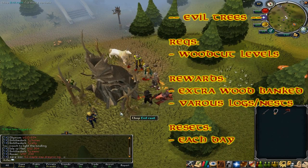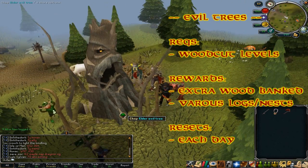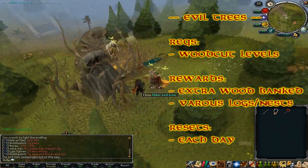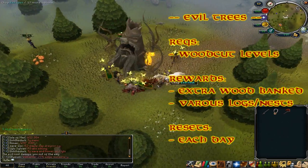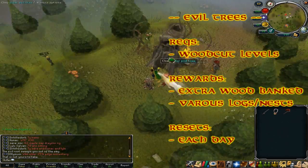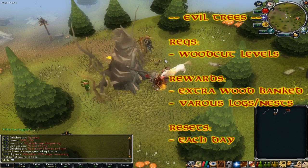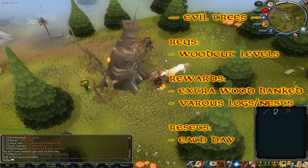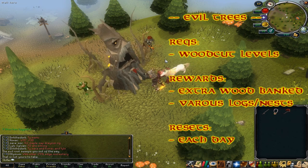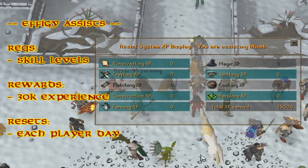Evil trees appear on Gielinor once every hour or two. You can discover where they are by chatting to a Spirit Tree and asking where the nearest evil tree is — it will offer to teleport you right there. The requirements are various Woodcutting levels depending on the size and type of tree. The rewards are extra wood automatically banked, plus various logs and nests. This resets once every Jagex day, though you can chop more than one evil tree a day.